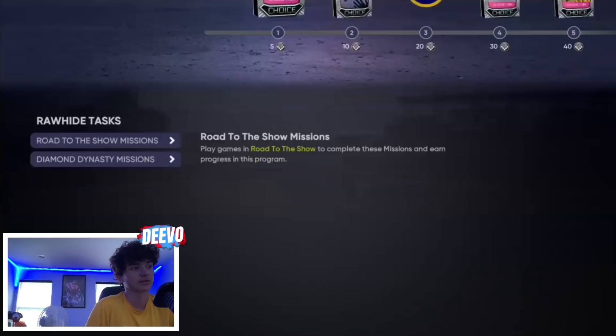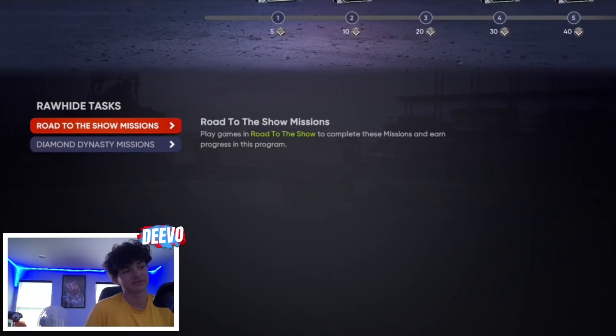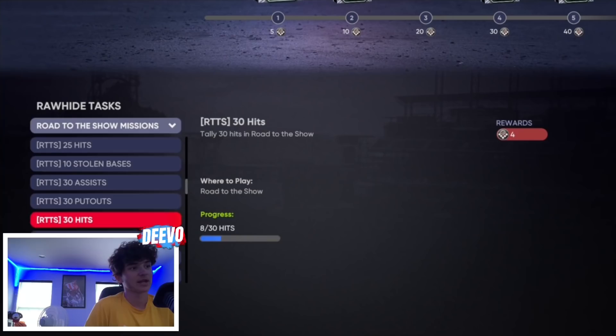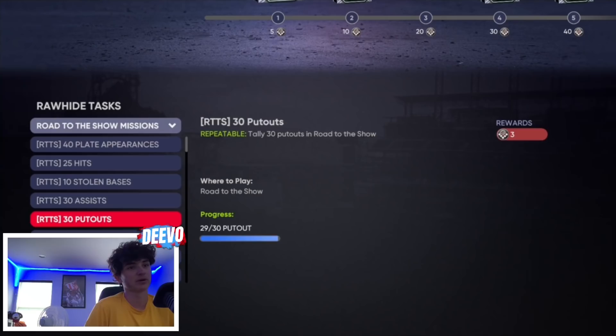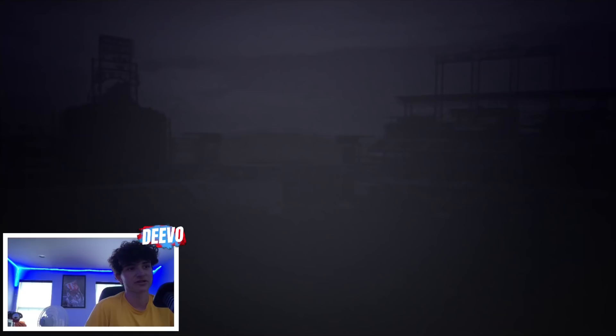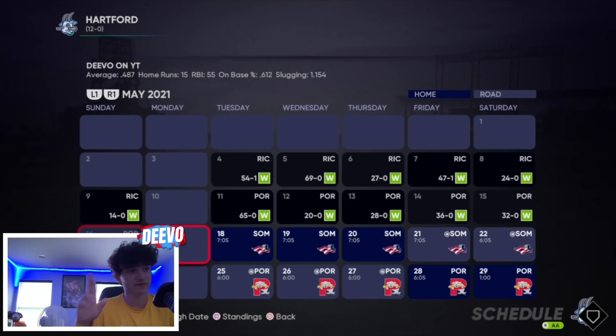Let's check in on the ball player program. We're at zero so far — Rawhide is not the best archetype to do. The best is probably Crime Dog because it's the most sim-friendly, giving you the most hits and put-outs. In three games we got 29 put-outs and eight out of 30 hits — these are the milestones that give you program points. We're one put-out away from three program points, and 17 hits away from another milestone. Let's sim into another series and rack up as many stats as possible.